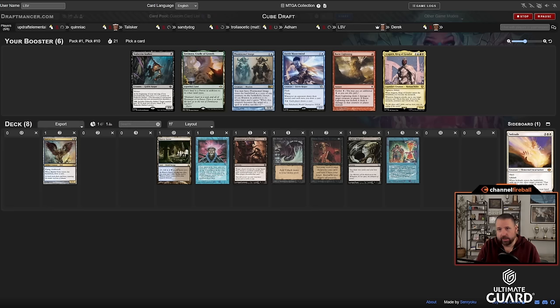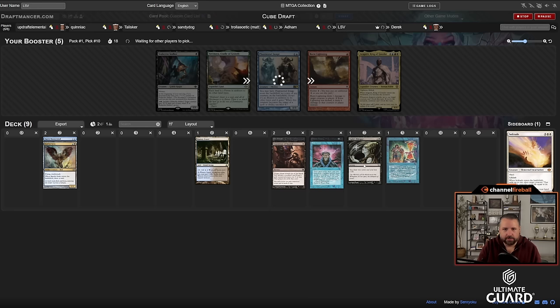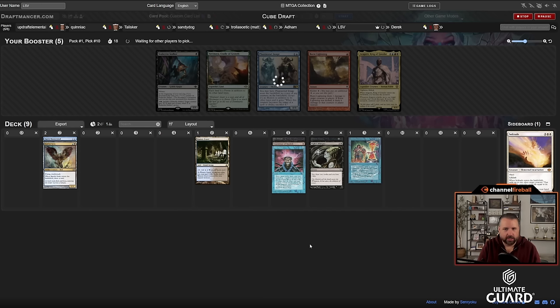I think Faerie Mastermind is my pick. This is setting up to maybe be a Fallen Shinobi deck. I can't cut both red cards even though Aragorn is pretty nice, and this isn't really a Stalactite Stalker deck. Looking at my curve combining all the cards: three one-drops, two two-drops, a three-drop, two two-mana creatures, plus a Watery Grave. This is a pretty fantastic start for a team draft.